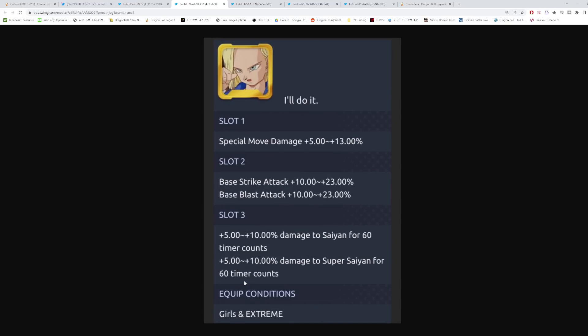There's also normal equipment for EX Android 18. For context, green EX 18 was one of the best units early in the game — she was one of the only characters who could directly combat blue Broly when he was dominant, she could heal with her green card, and extremes were actually strong back then. Her new equipment gives up to 13% special move damage in slot one, 23% strike and blast in slot two, and 10% damage to Saiyans and Super Saiyans in slot three — fitting since she famously fought Super Saiyan Vegeta and broke his arm.